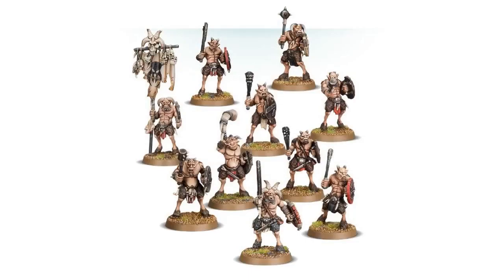Our last core unit is two units of Ungor Raiders. GW still makes the Ungor Raider kits, and weirdly at the time of making this video the GW website does not have the direct-only symbol on them, but I cannot find them at any third-party stockists. So we're forced to use the GW price of £17.50. Fortunately we only need 10 for the army, so one box will be enough.